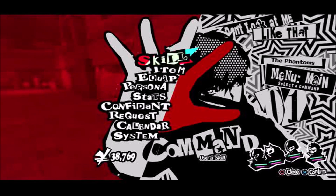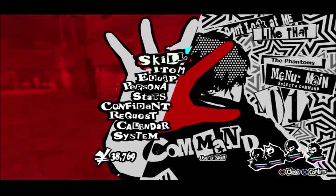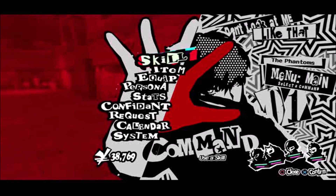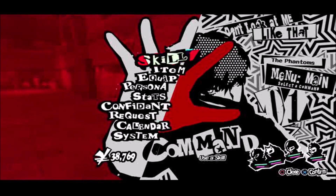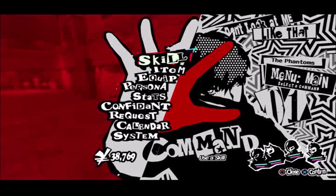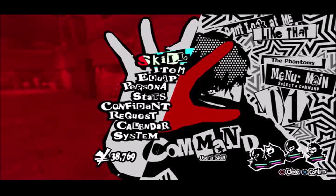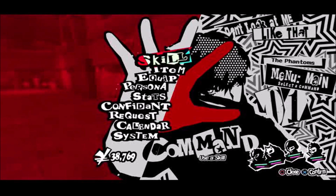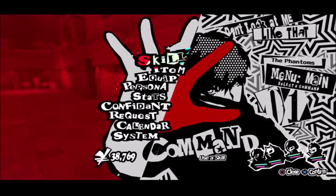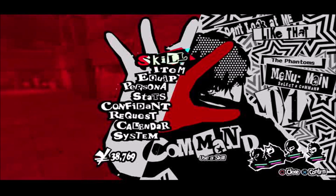We are going through Futaba's Palace in today's look at the game. This is my favourite palace in the original game — I've already said that. The main things I am going to look at in this part are mostly the puzzles and the main boss fight against the Cognitive Wakaba.